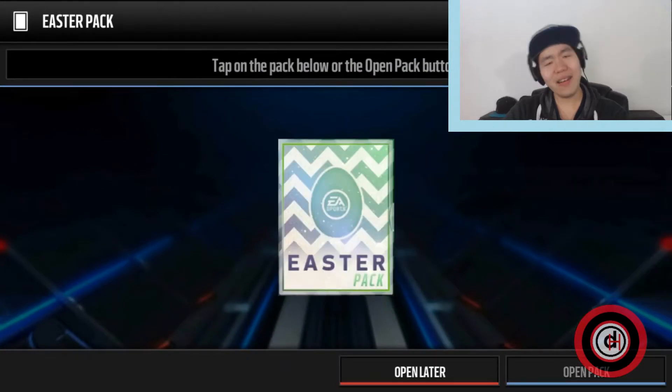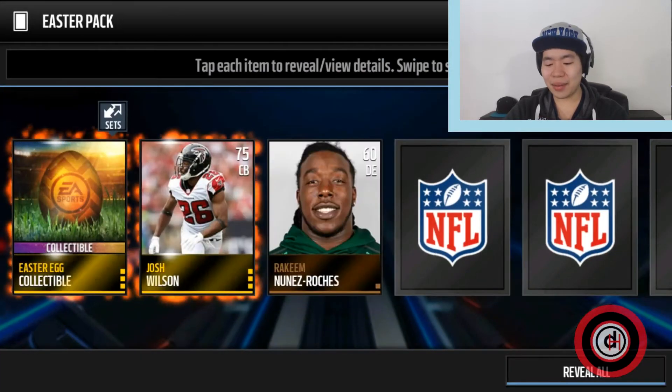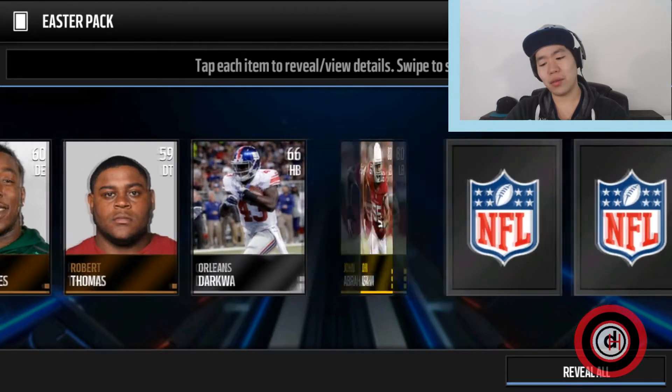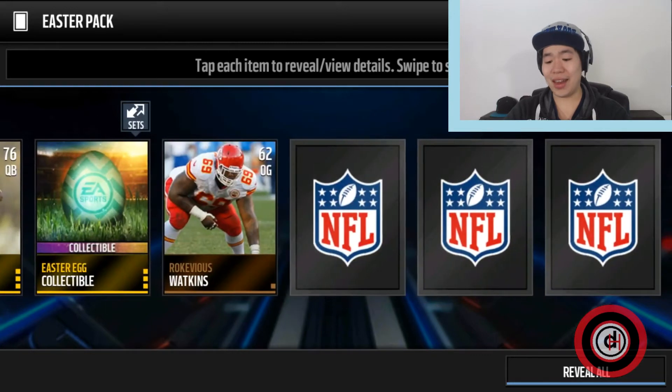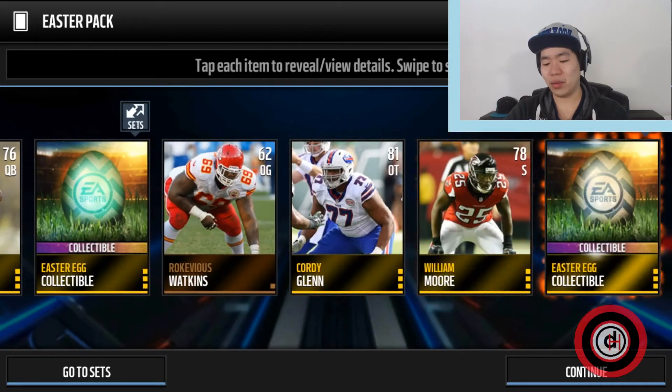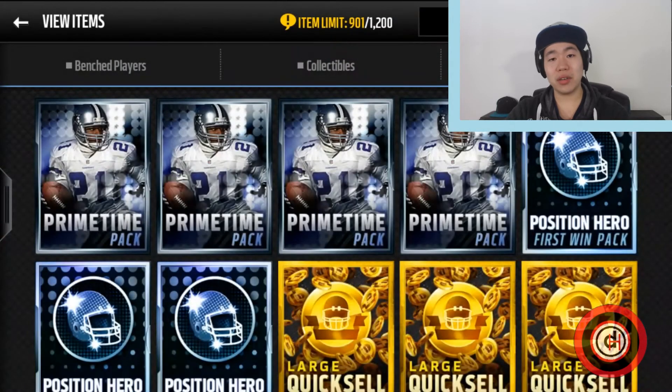The thing is, the legends are only 96 overall. I haven't looked at all the stats — some of them are pretty good. The Trai Turner one actually has the same stats as the blitz one. Okay, that pack was not so good. Even in these packs you can notice sometimes you get more cards than others, so you don't actually know how much to expect.